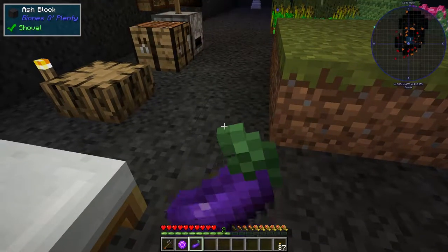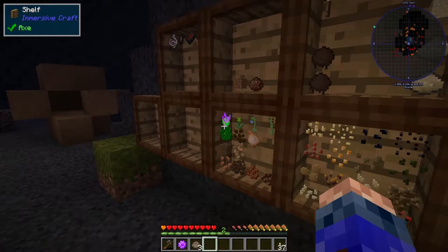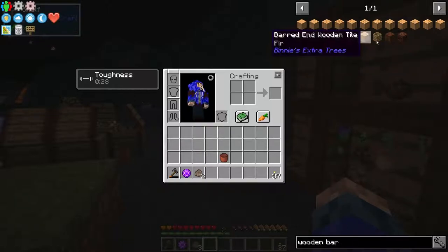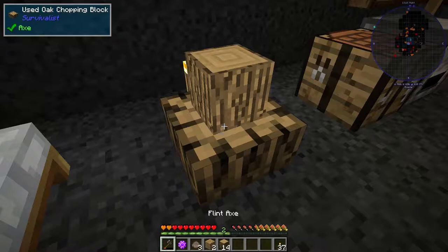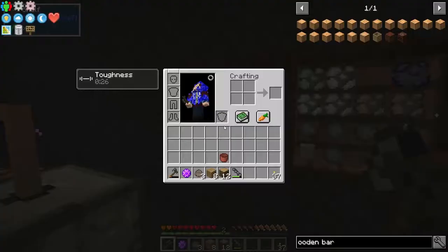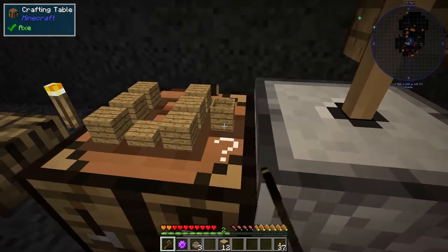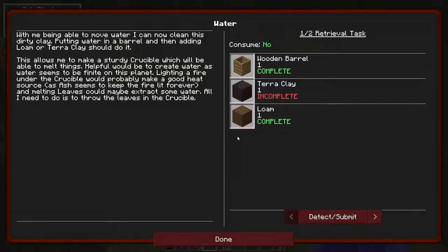Let's have a quick snack and then have a look at what this water quest wants us to do. It needs a long terraclay block and a wooden barrel, which takes a slab and planks. I assume a slab is going to be made with a saw.